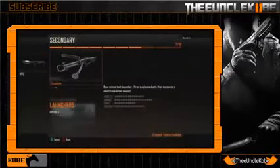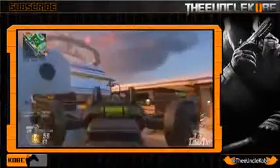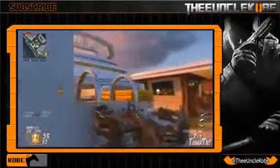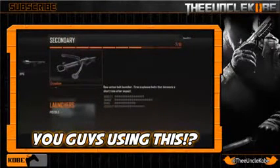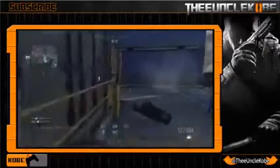Last but certainly not least is the new crossbow. Here's a clip from T-Mart's video — I suggest you go check it out if you haven't, because man this thing just looks so sweet. They did a fantastic job keeping it a crossbow but making it look more badass. As far as some of the details: it has a six round capacity now, which makes it actually more effective to use rather than just using it for fun. It also has attachments — there's one that lets you shoot three rounds at a time, which would be awesome if you could land all three in the same guy. There are also scopes for it, so montage guys can get some quick-scoping crossbow clips.